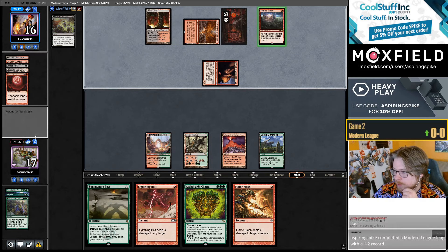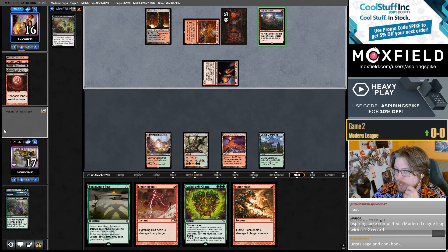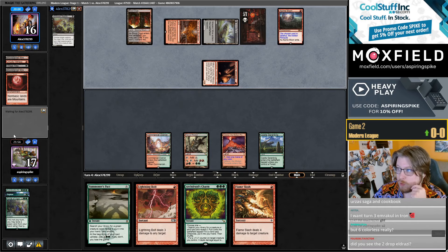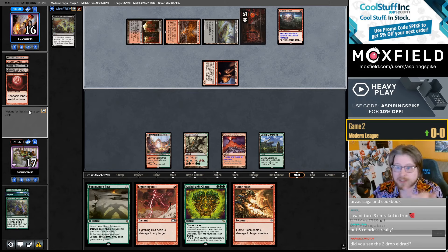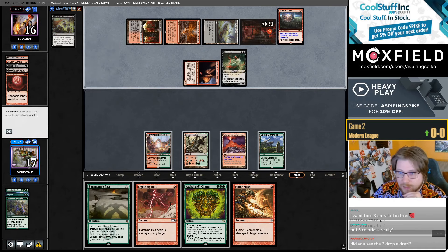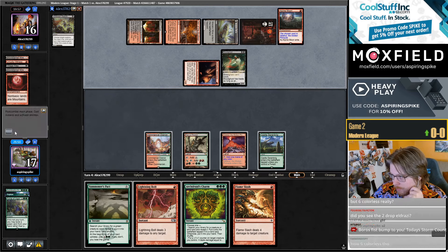We can Archdruid's Charm or Force of Vigor that later. Tiny Bones — it's a one-mana 1/1 with a lot of text. Six colors? Well, if you have one Eldrazi Temple it's like five mana, if you have two it's like four. That card is worth five mana — I tell you what.